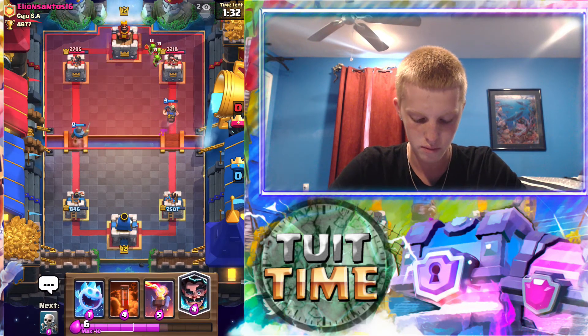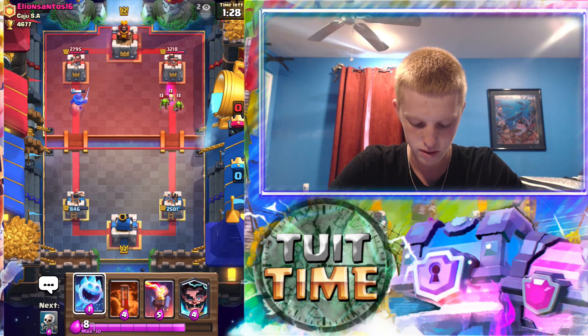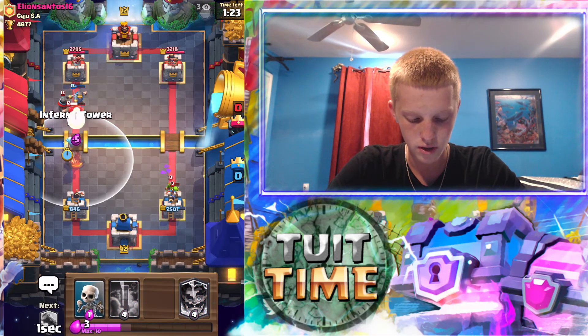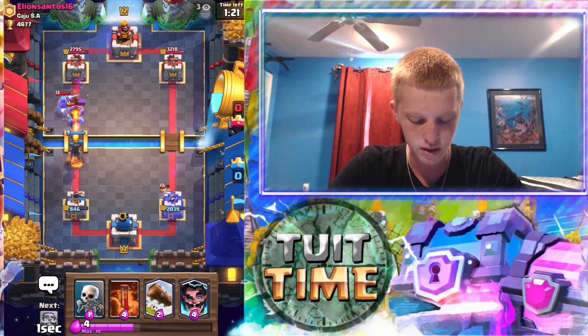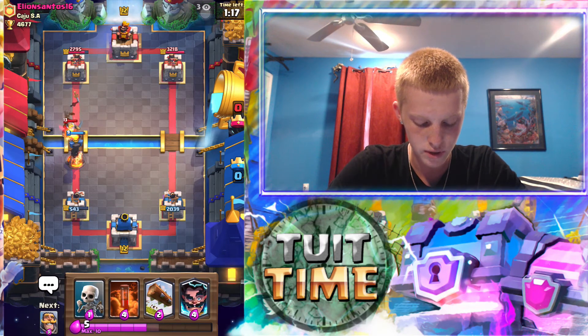That should work pretty well, so it's an even trade. I don't even know what he puts down. I thought he was just going to let that go to work, but we're actually going to put our inferno tower down just because it's going to kill that. I thought the mortar wasn't locked on but it's going to kill both of those.